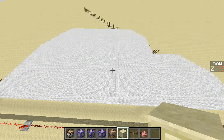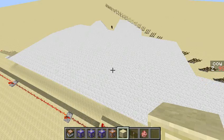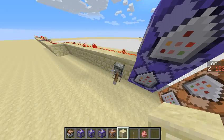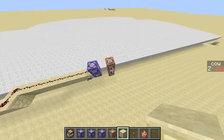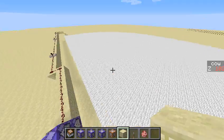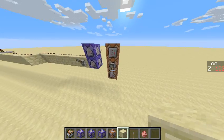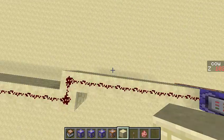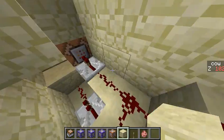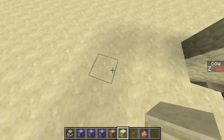Now here's a question — where do the cows come in? Well, armor stands are what's known as entities, meaning they are not blocks, and it's not as simple to place down an entity as doing a fill command. I can't fill this whole thing with armor stands. That was actually a surprisingly hard part of the build — I was thinking of doing stuff with command block mine carts. Let me show you the way this system works.